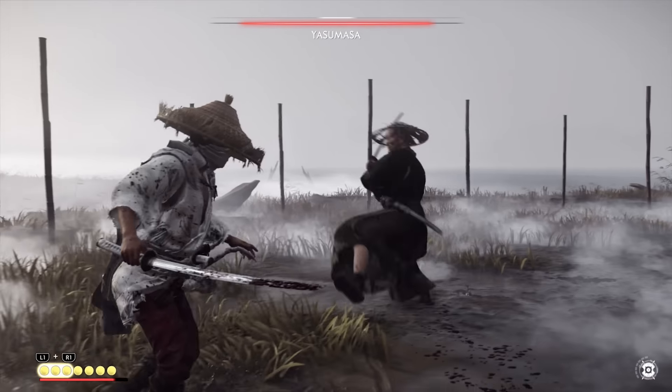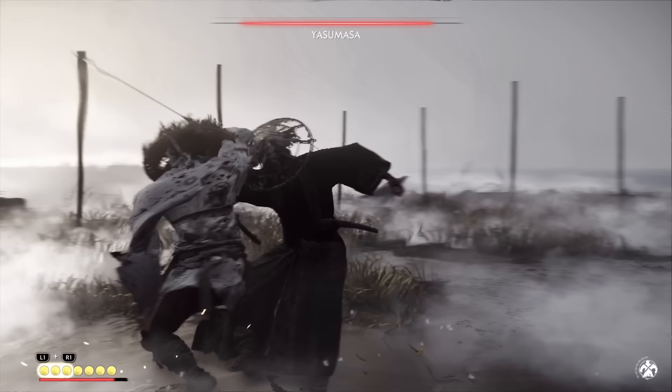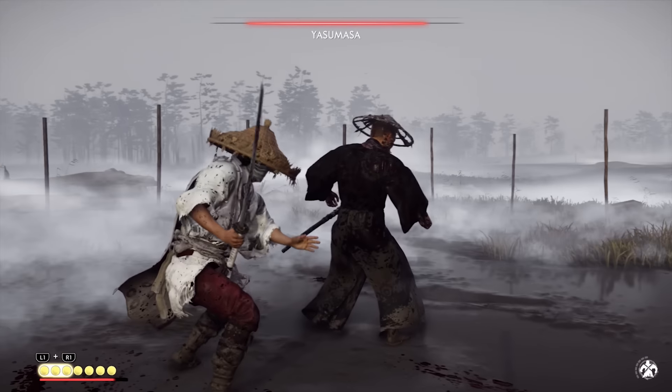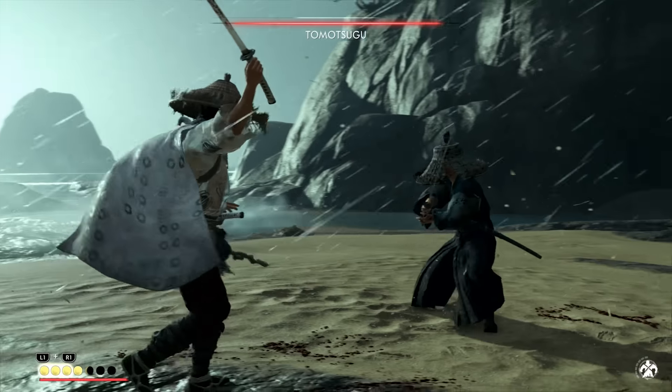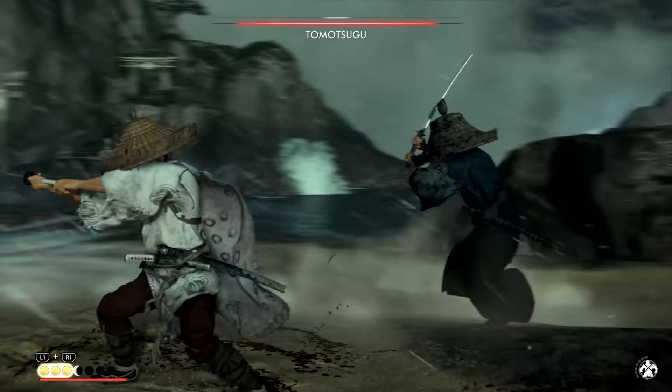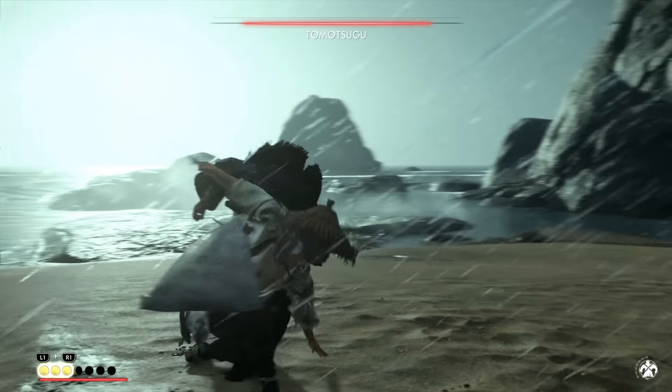The spinning strike does what it says — it's basically a spinning dance of death, and when fully upgraded you can do additional spins up to three, basically shredding everybody around Jin. It's almost always uninterruptible even against enemies performing heavy attacks, so you're not going to be stopped.